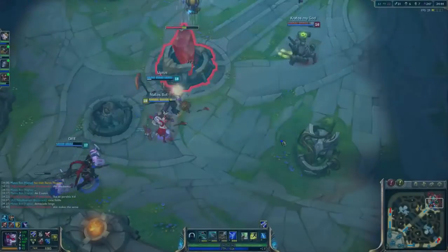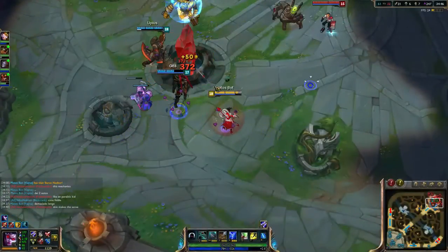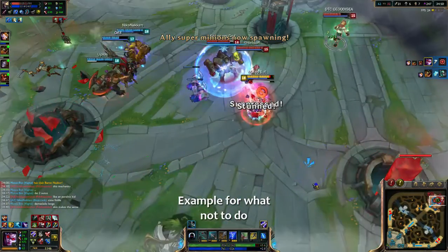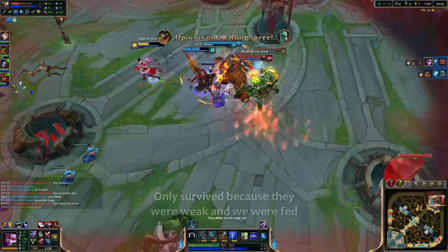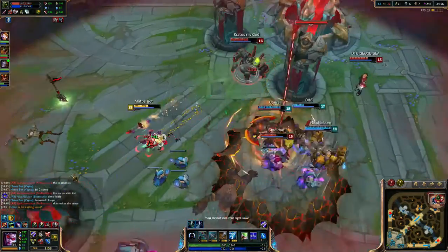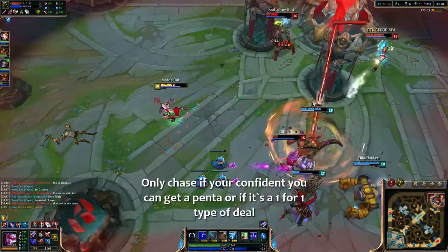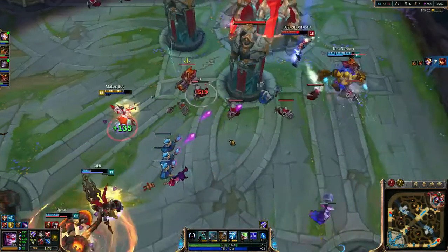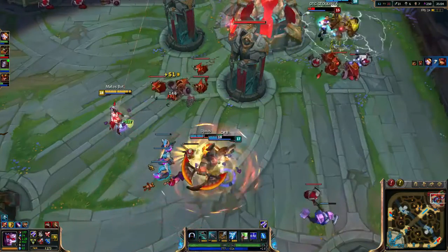In team fights, I advise you to wait for the enemy team to focus on your team or use their CC. Because Vayne is pretty squishy and doesn't have a lot of range, I advise you not to chase into the backline — just kill everything in front of you. Your kit is so awesome you'll probably get away if you play it really, really well.